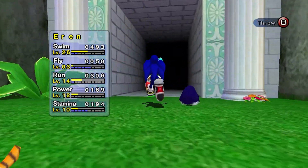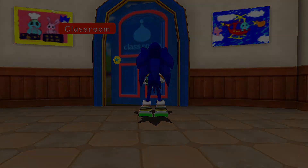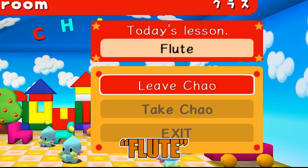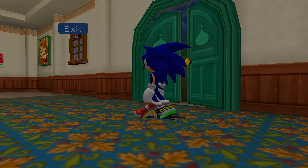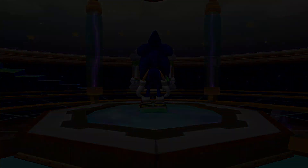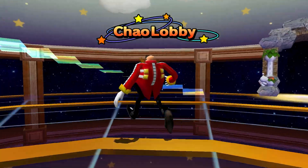Aaron, I want you to come with me. I'm going to show off something I have yet to show off in the series. If you go over here to the classroom with a Chow in your hand, you can check and see what lesson there is. Today Chows will be learning flute, so I want Aaron to learn how to play the flute. We're just going to hit leave Chow and come back later — Aaron should learn a musical instrument. While we leave him in there, I'm going to come back in with a dark character to even out Tiger's happiness. I never come in here with Eggman just because he looks so strange, but I think it would be good for the video.